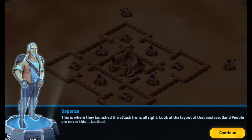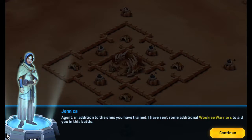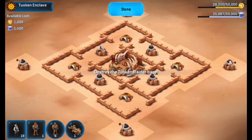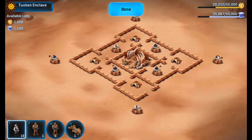Damn, that is unusual. This is where they launched the attack from. Look at the layout of the enclave — sand people are never this tactical. Make sure to deploy your soldiers carefully, partner. I'll be in the Strix on standby. Agent, I have sent some additional lucky warriors to aid you in this battle. Thank you, Jenica. I absolutely love you. She is the absolute bae.